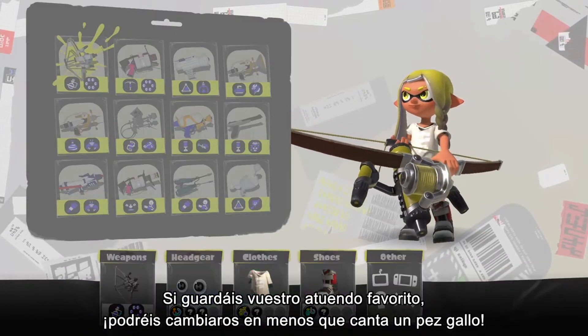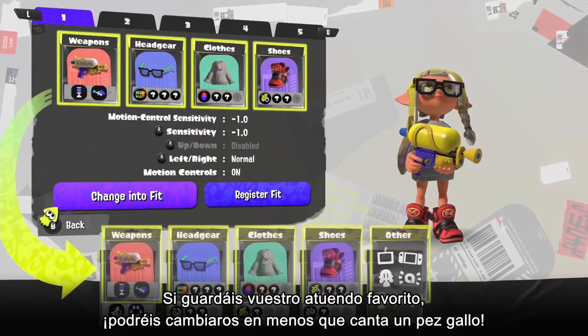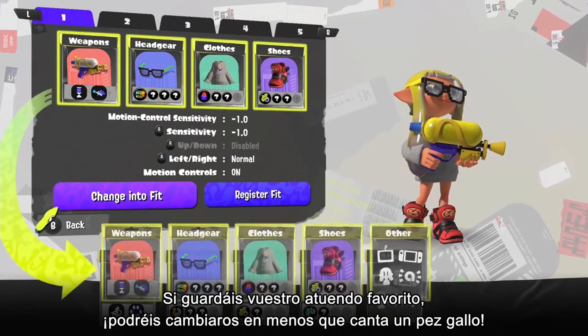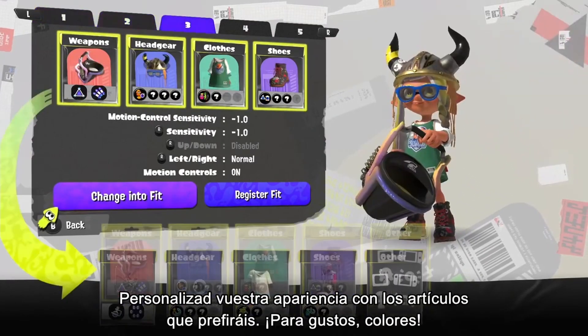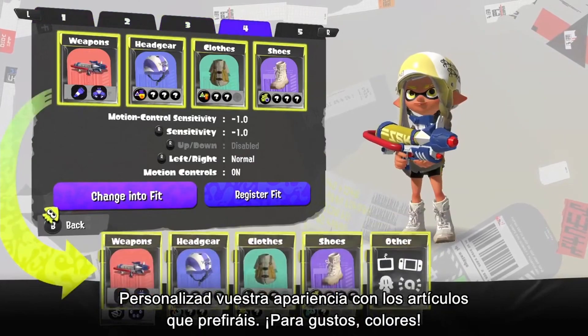You can add an ability of your choosing to your favorite gear. And if you save your favorite gear combinations as Fresh Fits, you can change in a flash. Flavor up your fashion with whatever outfits you want — simply Splat-tastic.